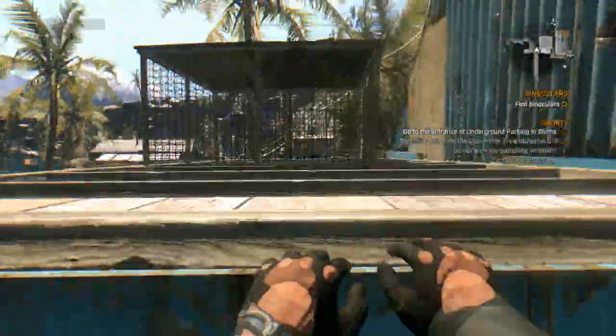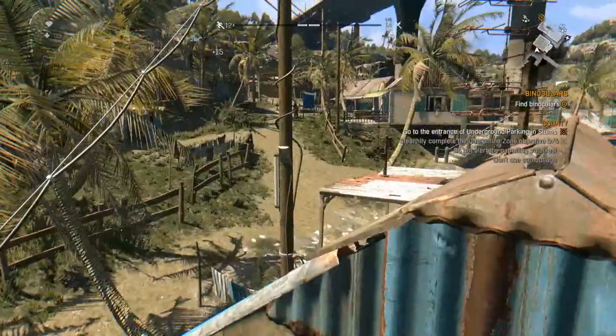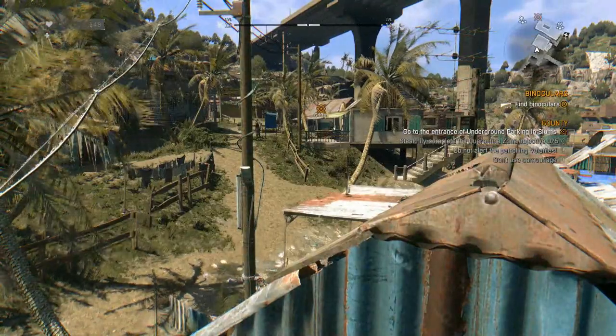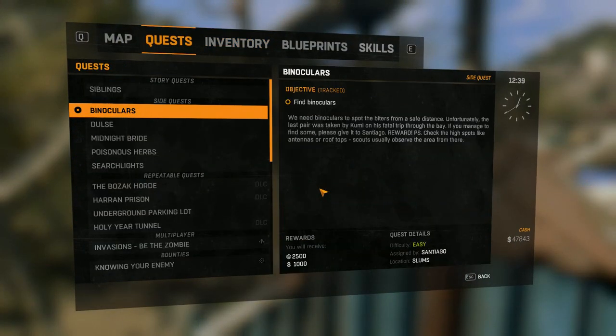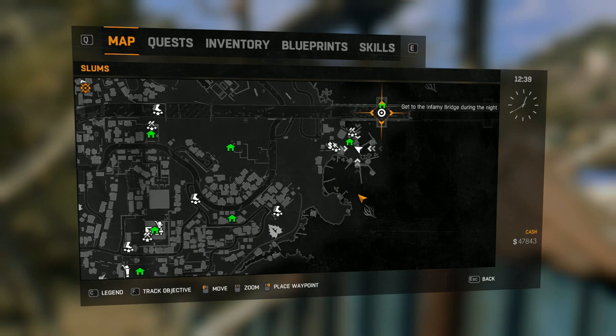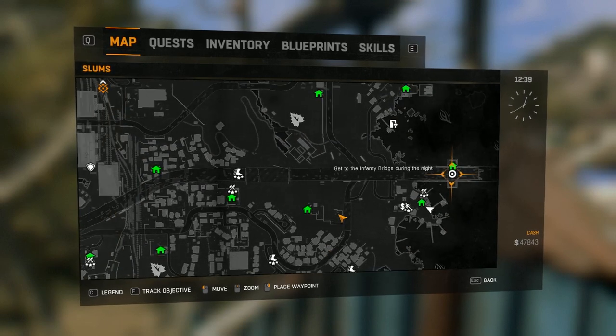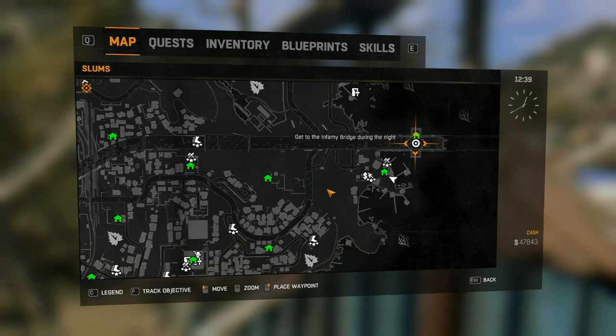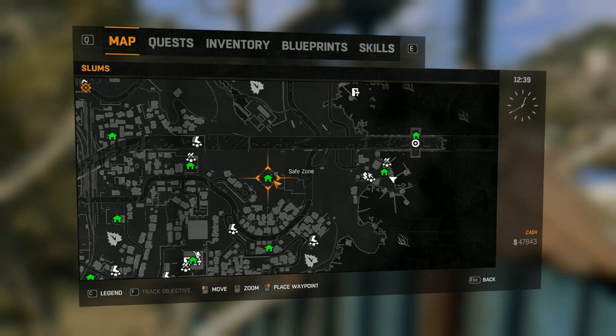For those of you who play Dying Light, there's a quest called Binoculars. It is this one, and when you play it, there's no marker on the map. Normally there's a marker on the map — there are a couple of other quests, like one called Packs with Rice, where the marker disappears — but I don't recall this one ever having had the marker on the map.